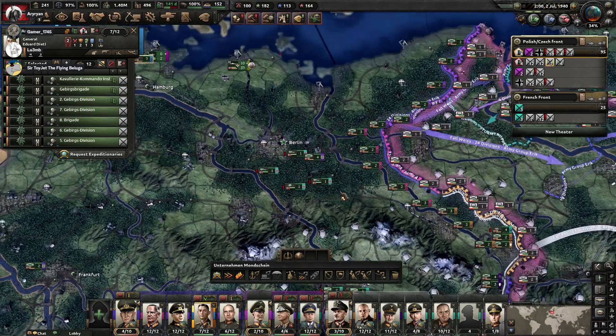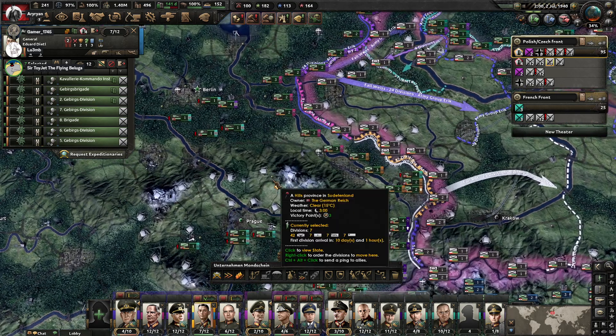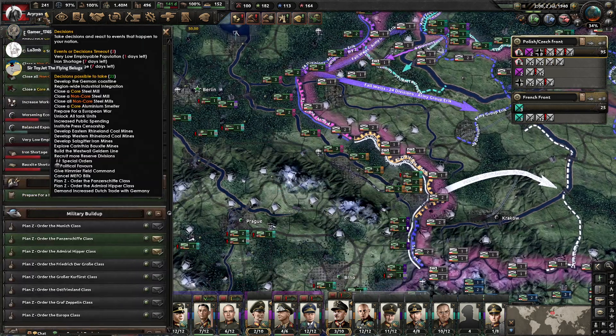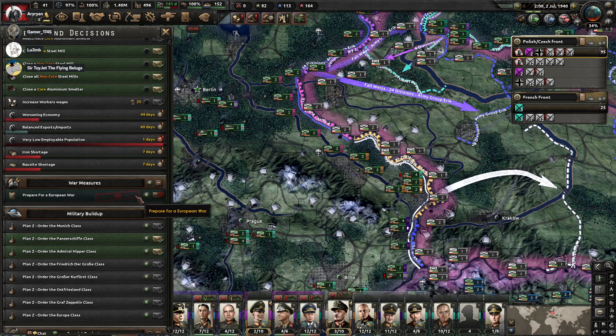We're going to do that now — that European war decision. We've had a problem here: we've stopped training of the ground forces. We need to prepare the European war. That's part of our specialization — we're going to have to give that a little bit of time to happen.